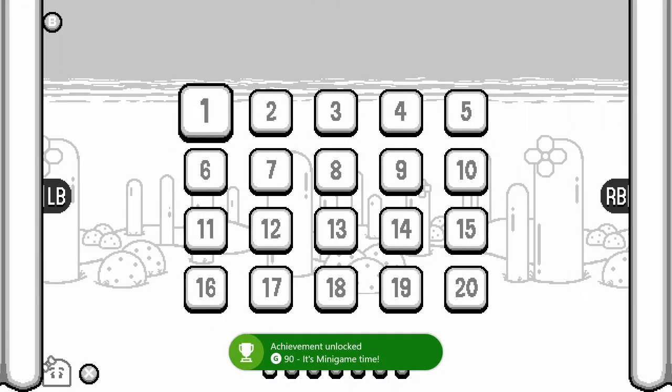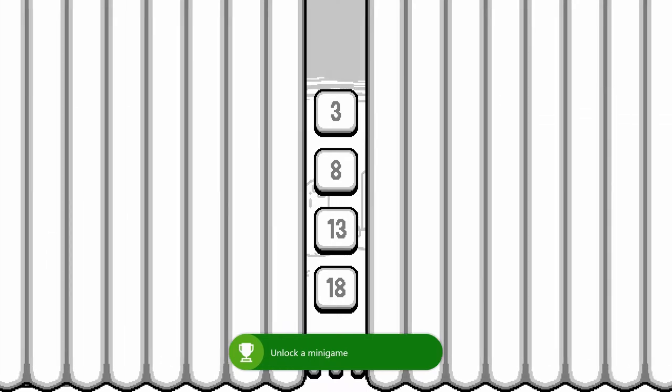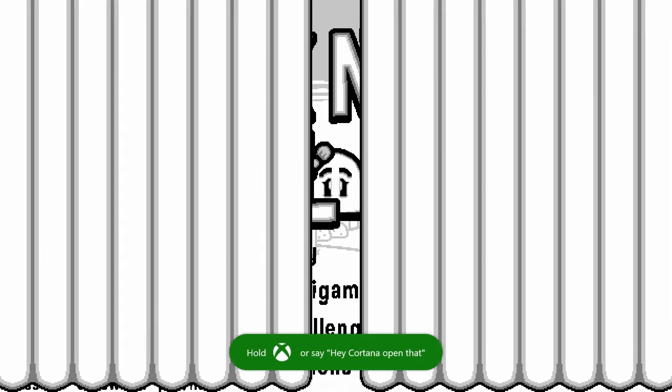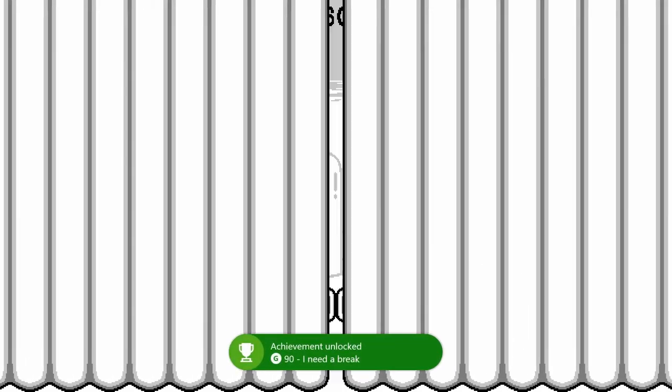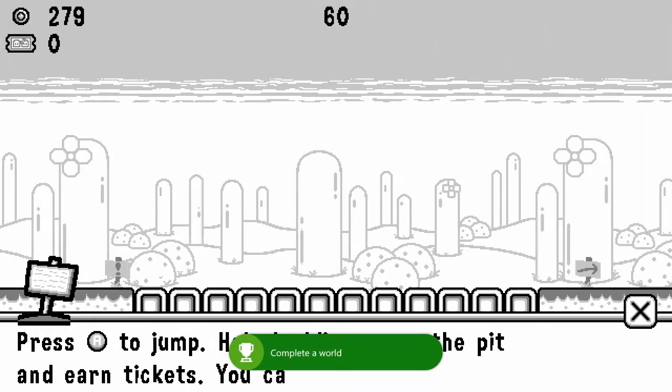Once you've completed that first world, you're going to want to go into the minigame you unlocked and play it. You want to get 25 tickets — you get tickets in those minigames. If you didn't get the 25 tickets, just play one more time and collect them.